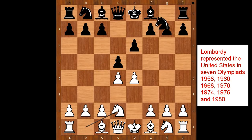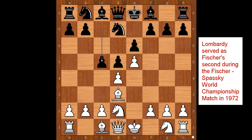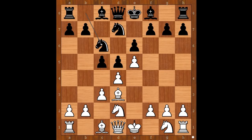Knight to d2, knight to f6, e5 — attacking the knight and gaining space on the board. Knight from f to d7, bishop to d3, c5 — the standard move — c3, defending the pawn on d4, knight to c6, pressuring the pawn on d4.